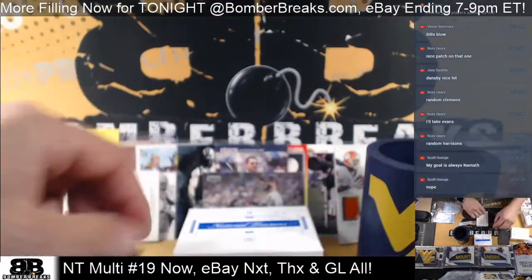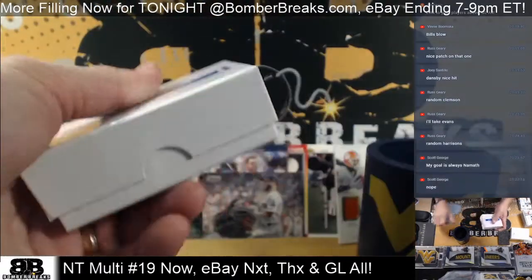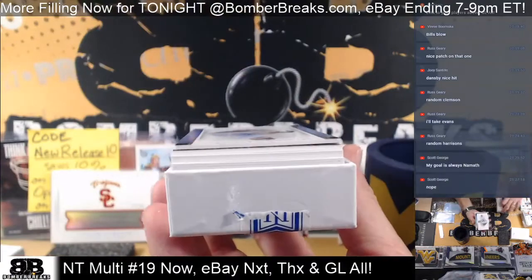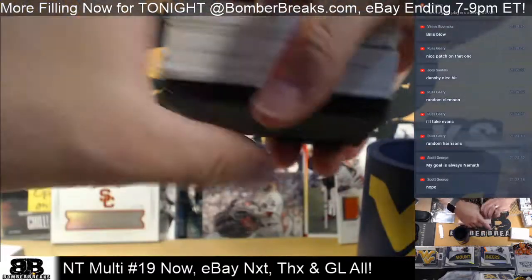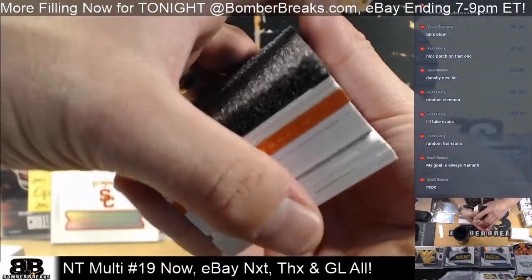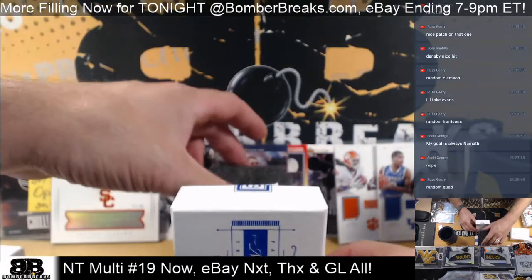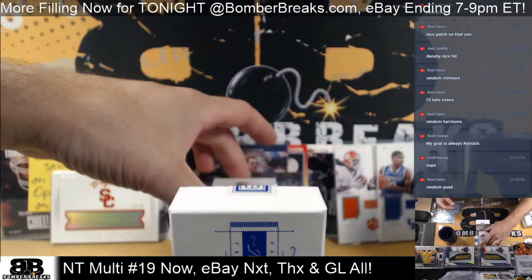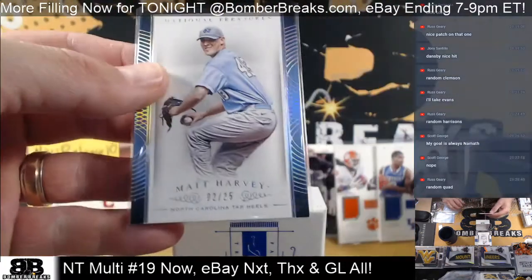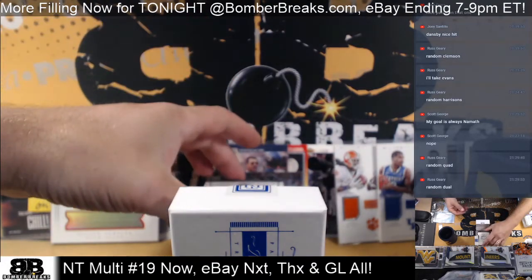So four now possibly randomized. All right guys, good luck — one more box and then we'll get the eBay breaks rolling. Thank you all again for jumping in on this one. If you're just tuning in, we are doing 2015 National Treasures Collegiate case break number 19 — it's only $28.99, done via random player style, random checklist. Matt Harvey to 25. Matt Harvey — random — and everything so far got it.